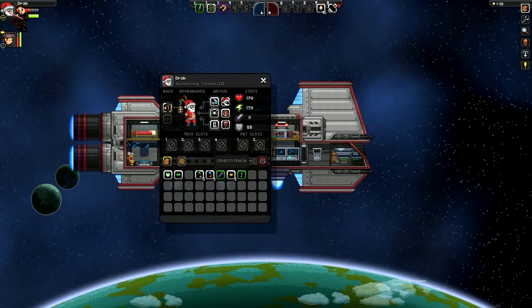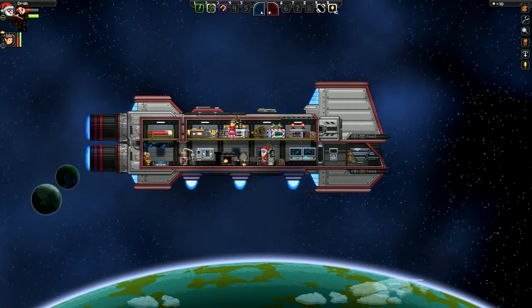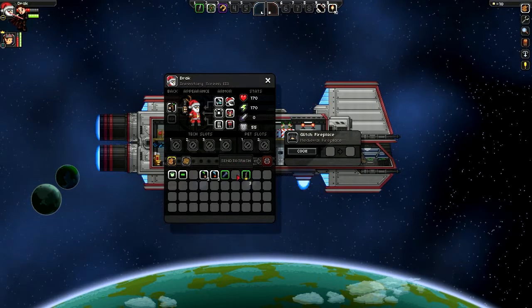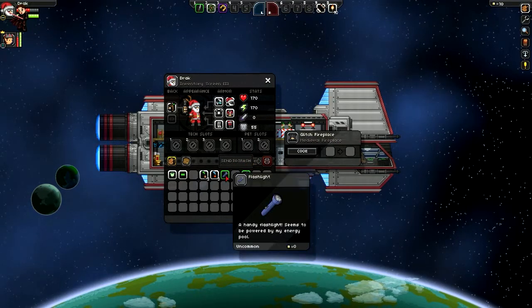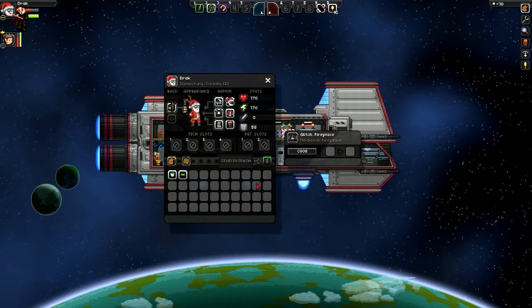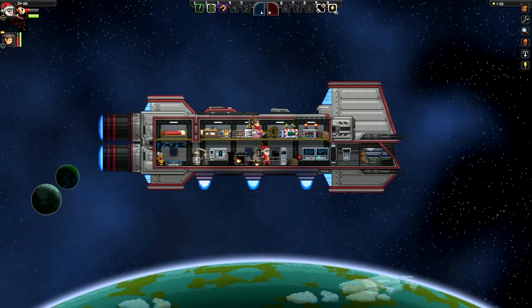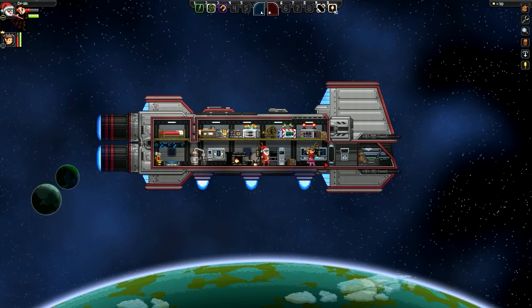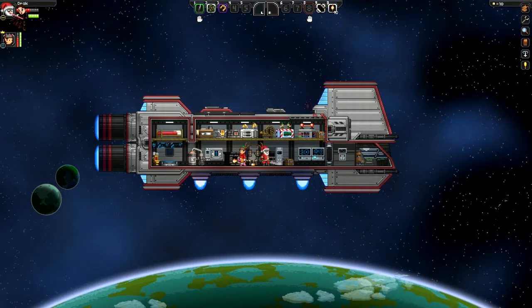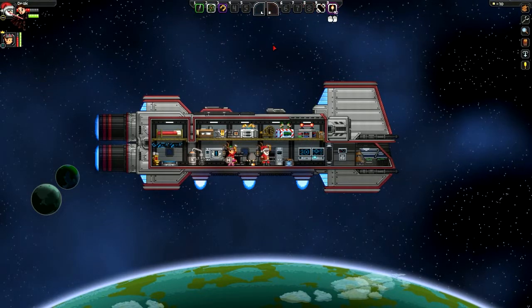I'm gonna make some band-aids real quick in case we get hurt on the journey, cause you don't want to die. Your trash bin is in your inventory. Seeds are all gone. I'm making some band-aids and turning them into nano-wrapped band-aids so they heal us faster. You can also do a Pokemon-type deal with a capture ball, but it works maybe half the time - very slim chance, very expensive to make. Here's ten nano-wrapped band-aids; keep those in your inventory in case you get injured.